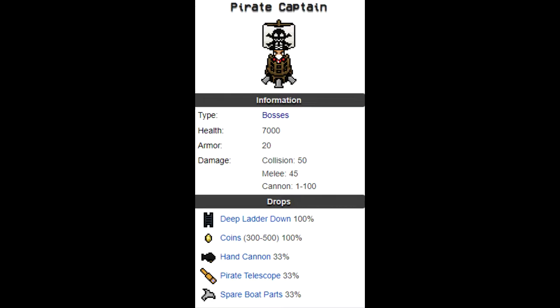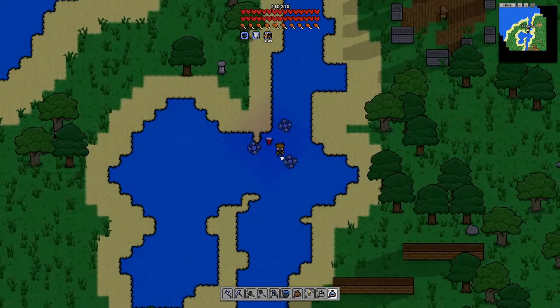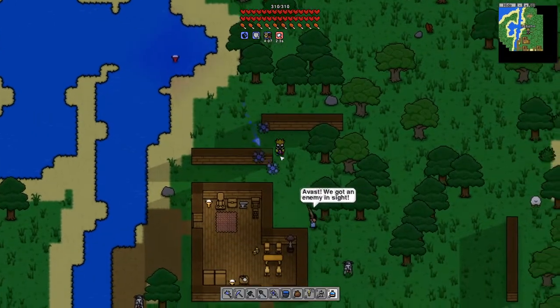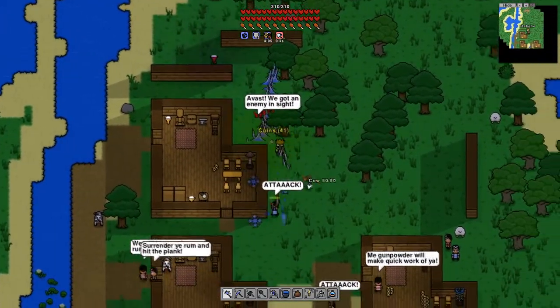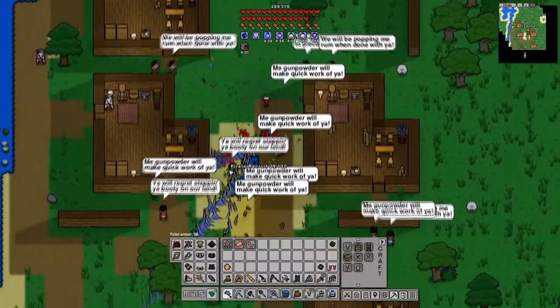The Pirate Captain drops one weapon — a hand cannon — as well as a pirate telescope and spare belt parts. The Pirate Captain will always drop a deep down ladder and between 300 to 500 coins. The Pirate Captain cannot be summoned; he is found in the center of the pirate village island. It is best to clear out his goonies so you can focus the fight on him.